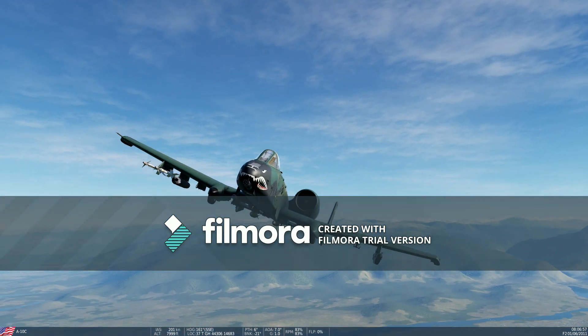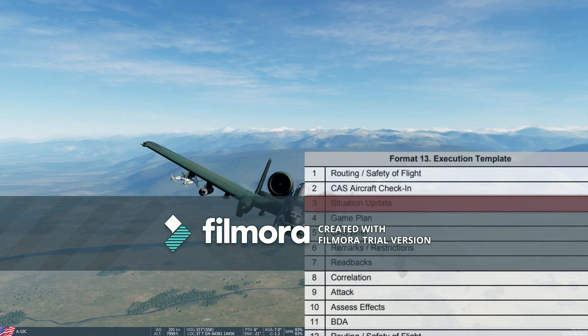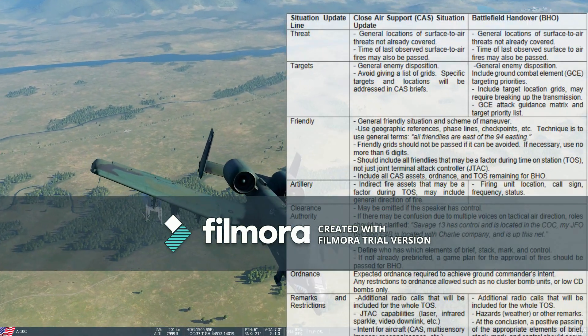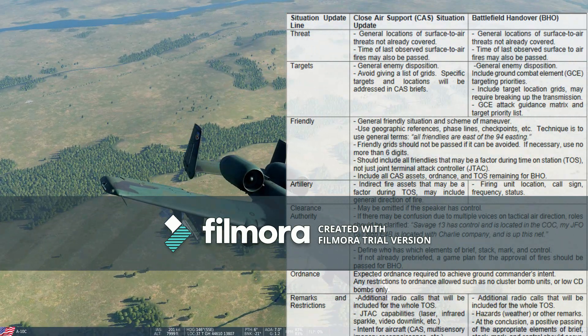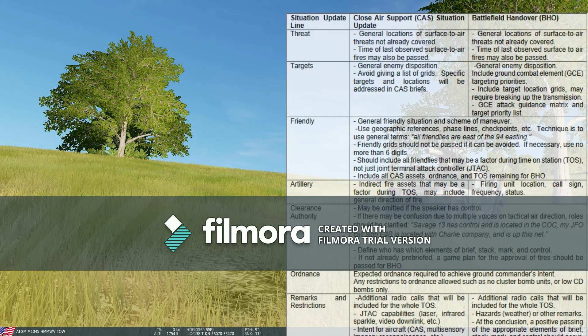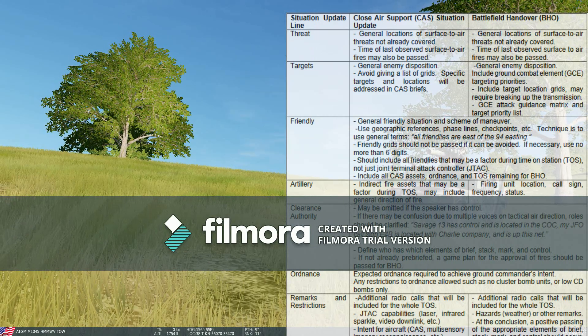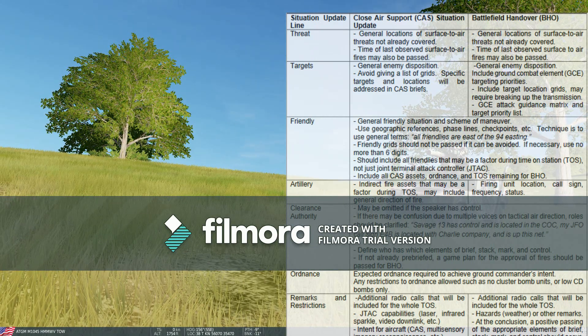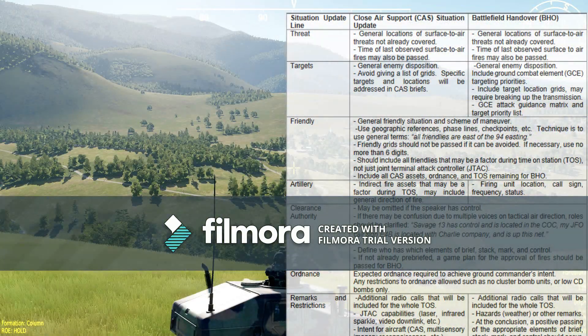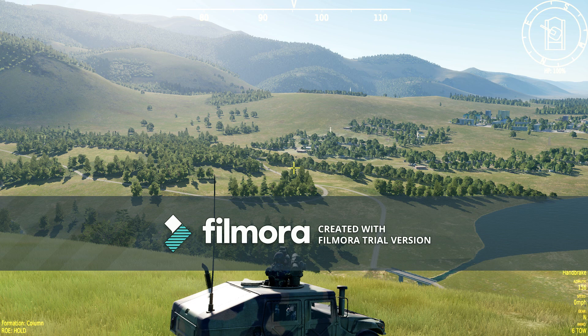Situation update. Hog11 ready. For small arms, heavy weapons, and RPGs. Enemy have a command post north of town. Friendlies are west of the enemy command post position by one kilometer. Four-man special operations force team in overwatch. We are looking to engage the command post with close air support to degrade the enemy's communications in the area. Situation update ends. How copy? Hog copies all.